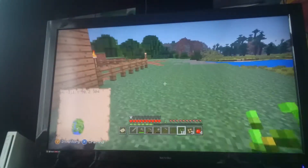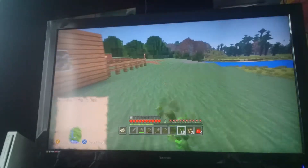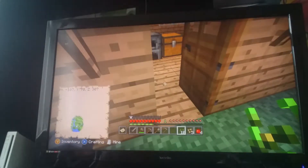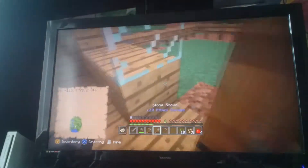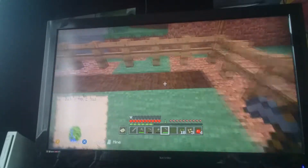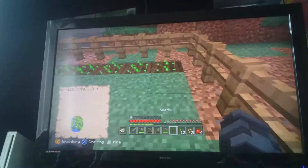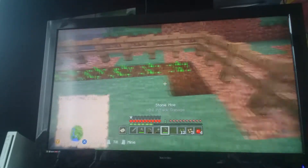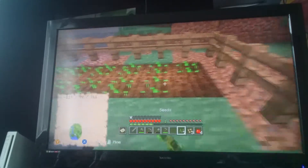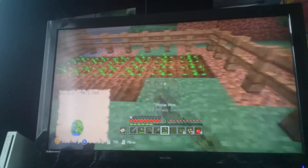Number five is going to be making a tower and number six we're going to head to a village. We need to do a tower because we need to see where we are, but I have a map so I can see where I am. Let's put the seeds down — that's pretty good. One, two, three, four, five, six.